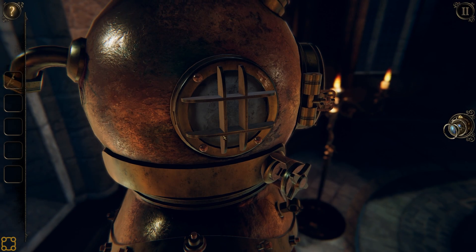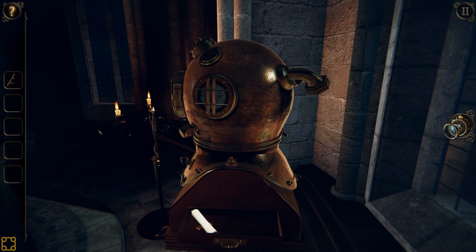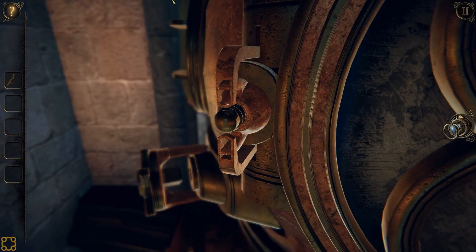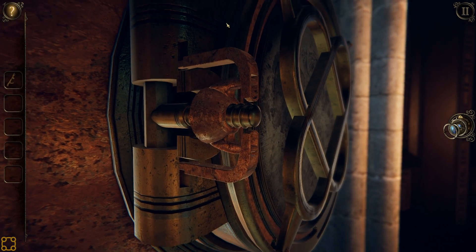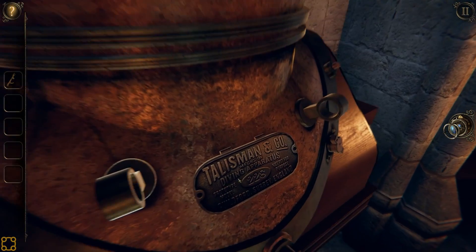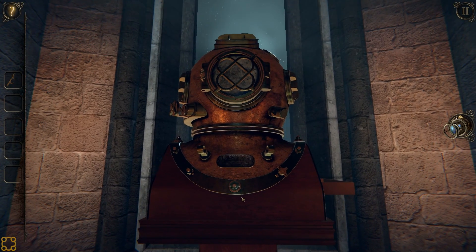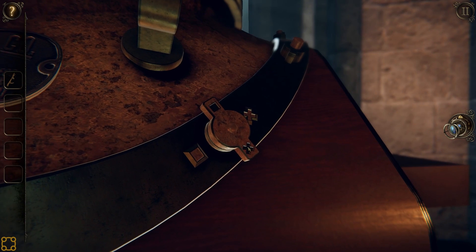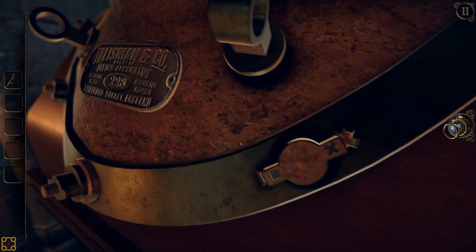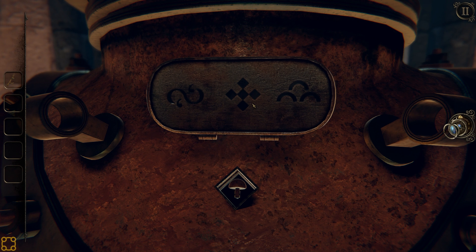I could potentially put that into place. It just looks so rusty. I'm not sure if we can interact with it yet. This looks like it flips up — but that might be what opens up after we figure out how to... there is this. Oh look at that — it's supposed to be rotated. You can rotate it! There we go. Oh look at that — I'm gonna write those symbols down.